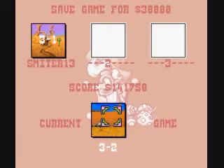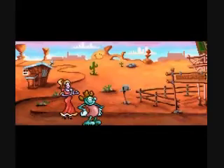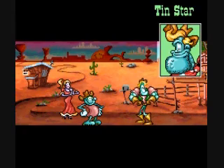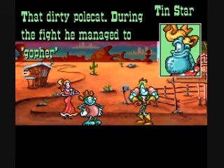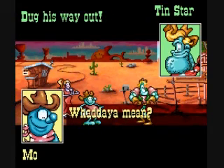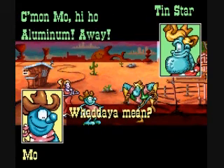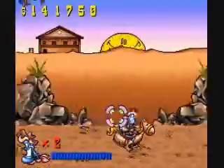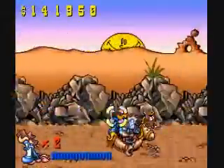And so now we're going to 3-2. Now we're done. Dirty polecat, dug his way out — what did he dig himself out of? A plastic spoon or something? I guess I should say wooden spoon, since I don't think they had plastic back then. Haha.